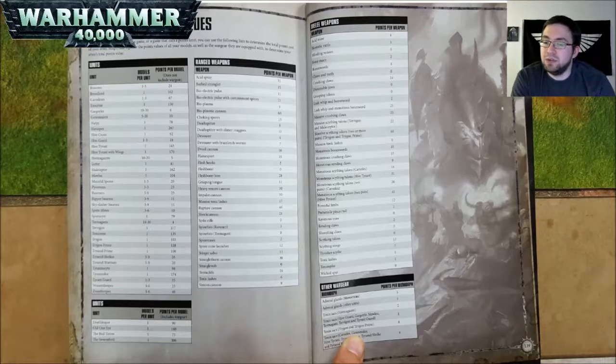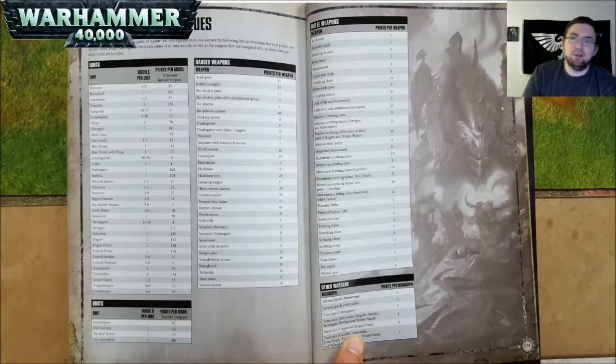Other wargear: Adrenal Glands on Monsters are 5 points; on other units are 1 point. Toxin Sacks on a Hormagaunt are 2 points. Toxin Sacks on Hiveguard, Gargoyles, Maloch, Termagant, Tervigon, and Tyrant Guard are 1 point. Toxin Sacks on a Trygon and Trygon Prime are 8 points. And Toxin Sacks on a Carnifex, Genestealers, Hive Tyrant, Tyrant Guard, Tyranid Warrior, Tyranid Shrike are 4 points.